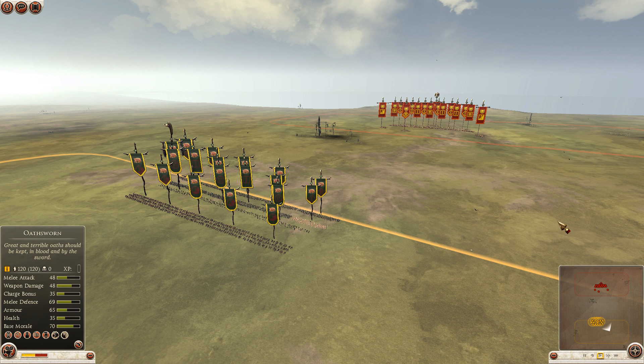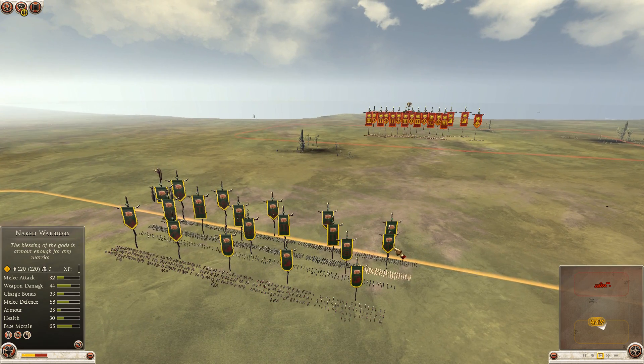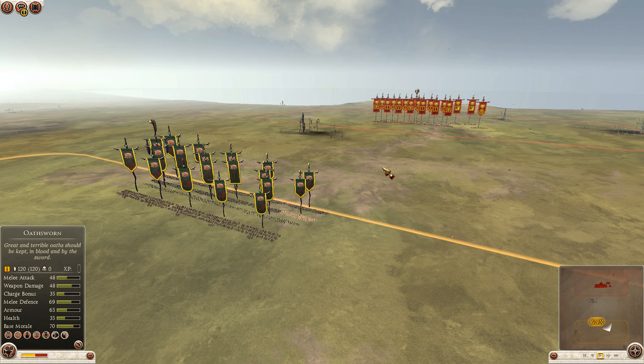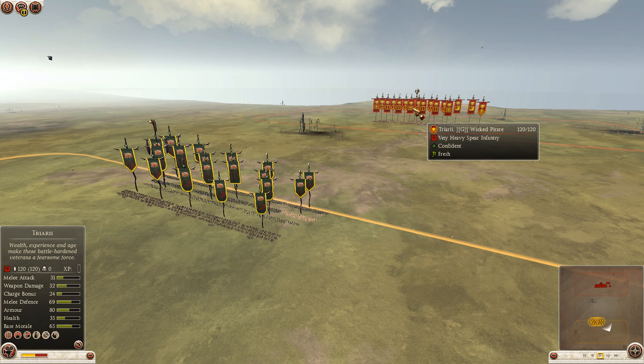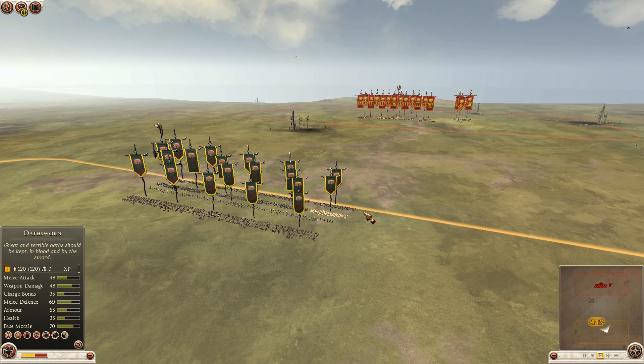Hello my fellow RON2 players, TheRip here once again in a match between Prussian Prince and WickedPyat. We will see Arverni by Prussian Prince against Rome by WickedPyat. At this point Prussian Prince is very close to losing the whole match, which is best of 5, and WickedPyat leads 2-1.